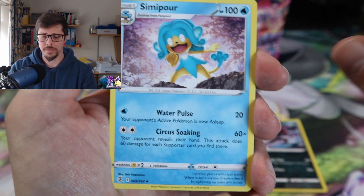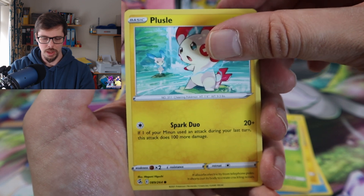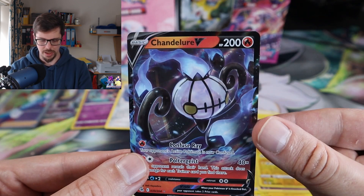As of this video, first rainbow rare — okay, let's not get too picky. Let's focus. Plus — Charabug into — ooh, a Chandelure V! Look at that.